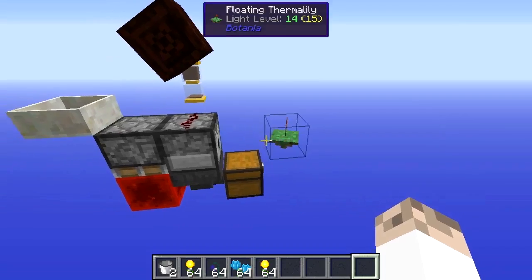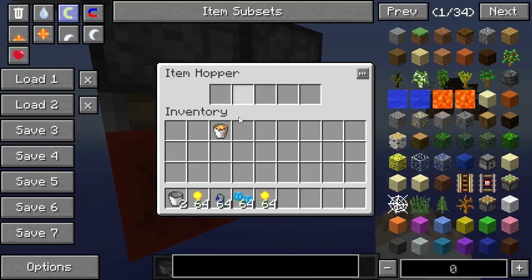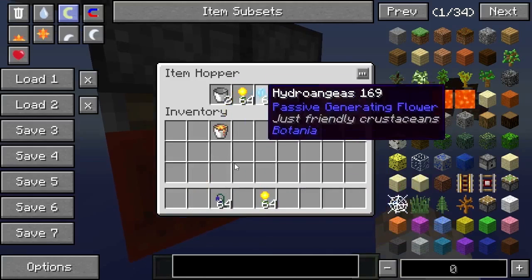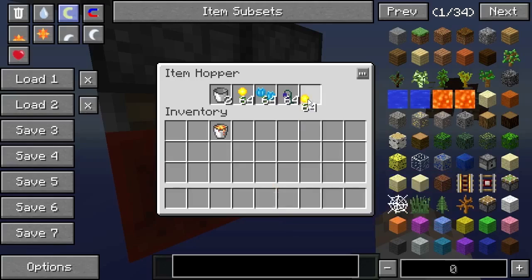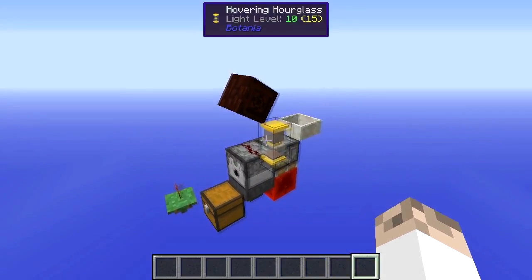Now what we'll do is get to the last little bit of the hopper and you'll see a lava bucket will come through — don't worry about that. What we'll need to do is place two empty buckets and then just fill in this area around here with anything you wouldn't be using.